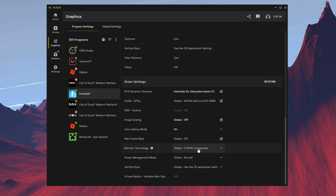Max frame rate — default is off, keep it that way. Monitor technology, keep it on the default. For power management mode, make sure to have it on prefer maximum performance, since it doesn't limit your PC's power and doesn't balance it with your battery.